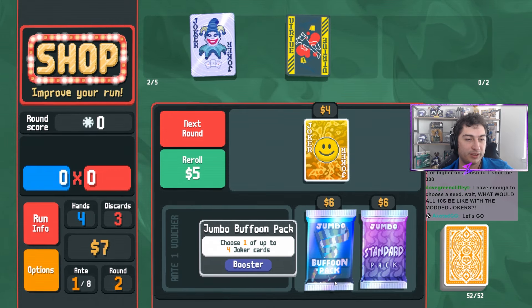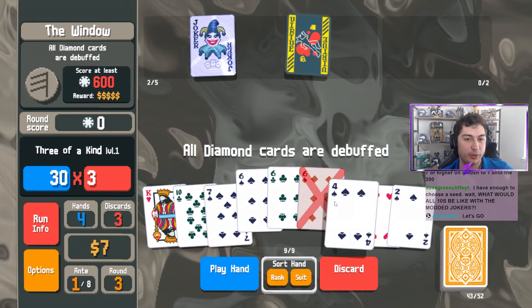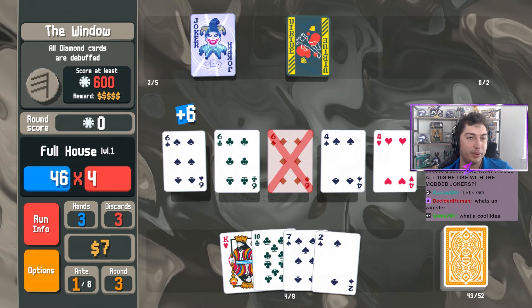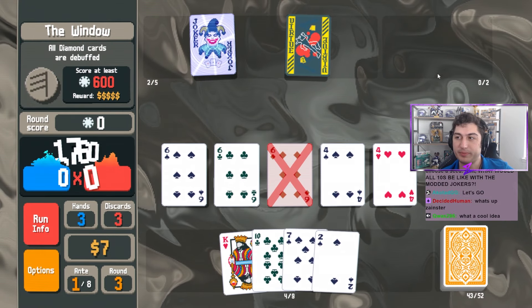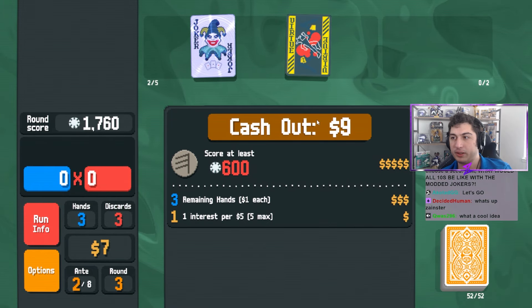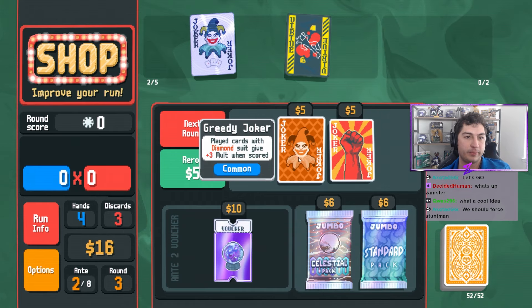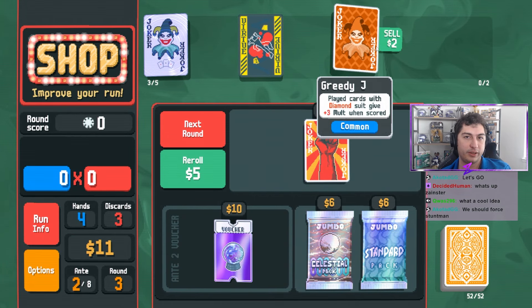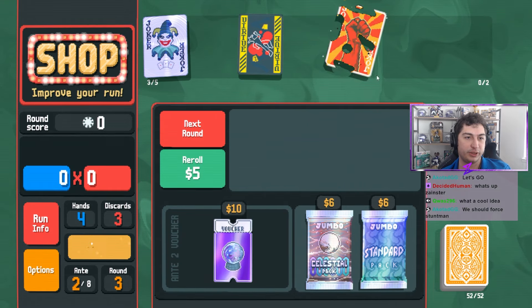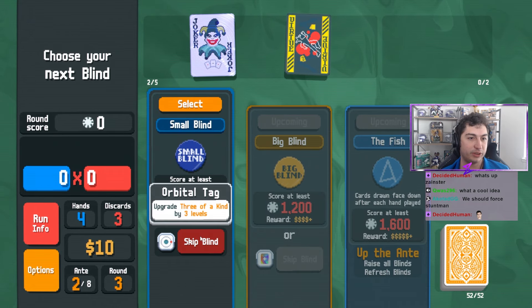That's kind of crazy. If you can keep this, you can force only the right jokers left. We're gonna take Greedy, sell it, and we're also gonna take Raised Fist and sell it. We're just gonna start depleting the joker pool. It sounds crazy.